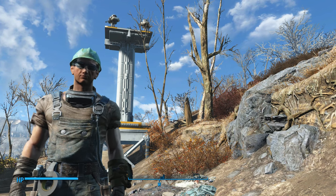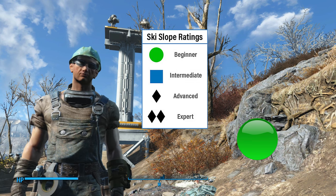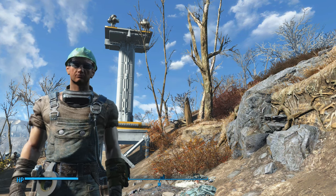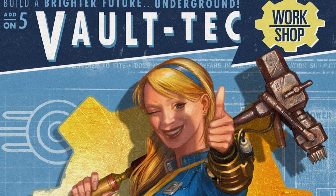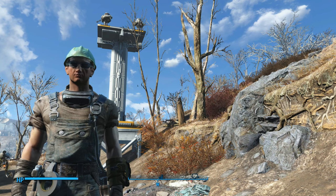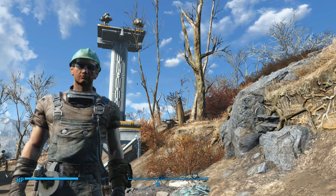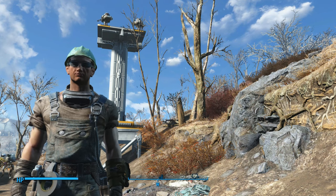Today's video is going to be part of the green circle lessons because there are no real tricks or exploits involved here. It's a pretty simple build, but you will need the Vault-Tec DLC and you will need to have completed the full quest. That way you can build vault structures outside of Vault 88. If you don't have the Vault-Tec DLC, then you can use the same concept I'll show you with simpler building materials — it just won't look quite as cool.